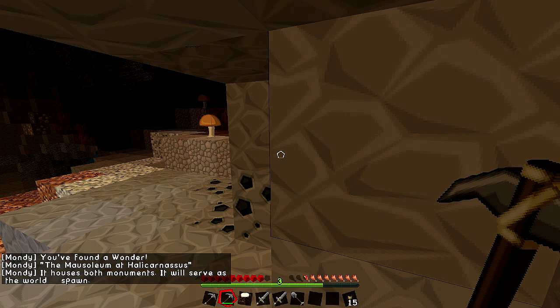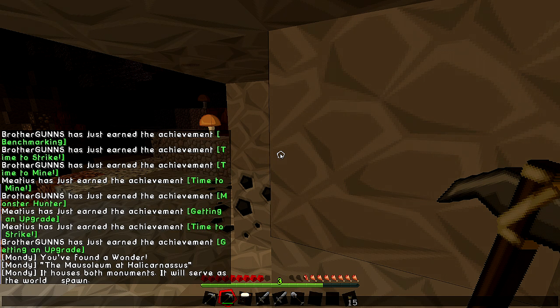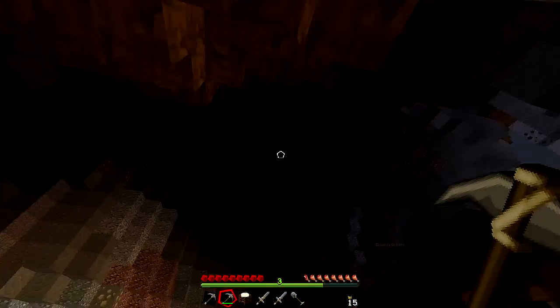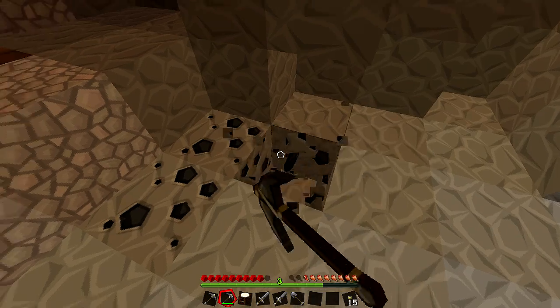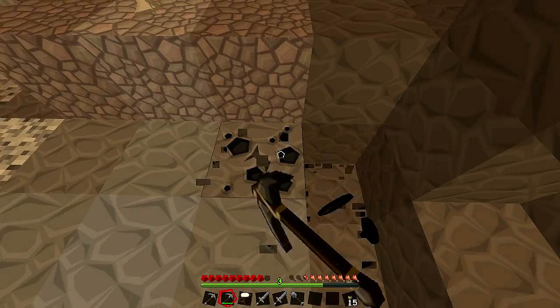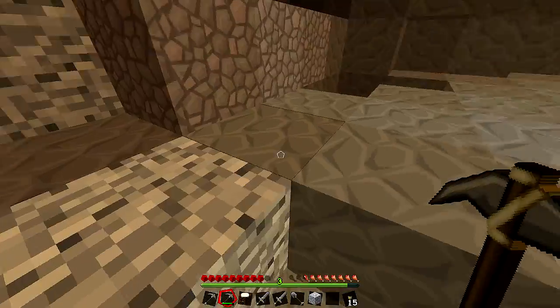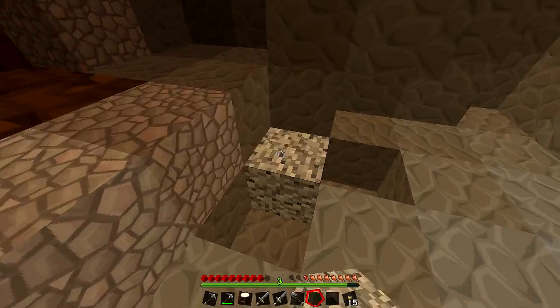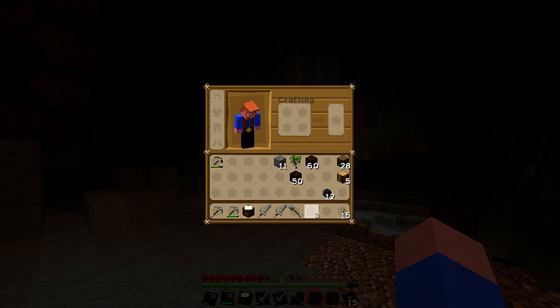Whoa — you found a wonder! The Mausoleum of Halicarnassus! You must have found it — you went underneath the world spawn. I think it's probably above you then. You found it! You are super skilled — you found a wonder: the Mausoleum of Halicarnassus! You got diorite too. I just hit the inventory button like we were playing Seven Days to Die.